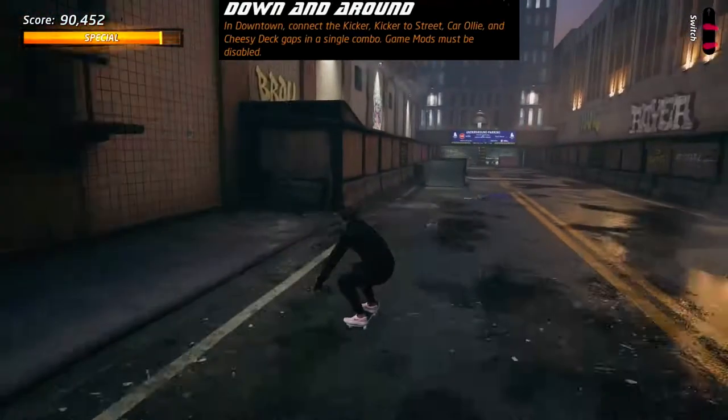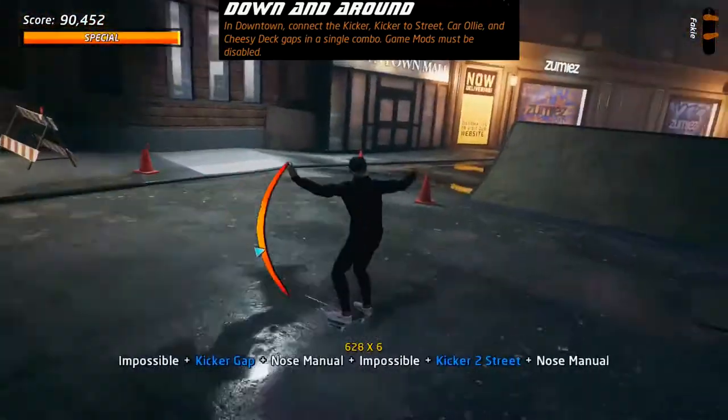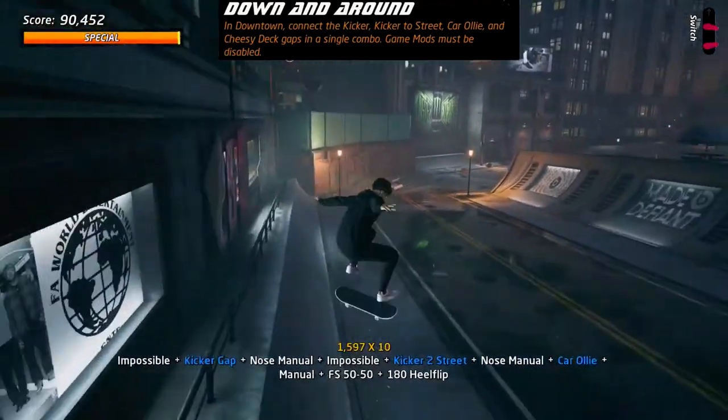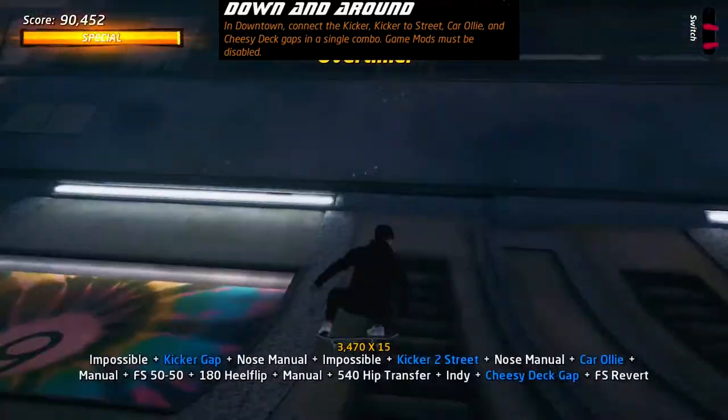In Downtown, use the little kicker ramps near the start to get the kicker gap and jump up onto the road. Get into a manual and then jump over a car to get the car ollie. You then need to grind against the wall to pick up some extra speed to be able to make the Cheesy Deck gap.